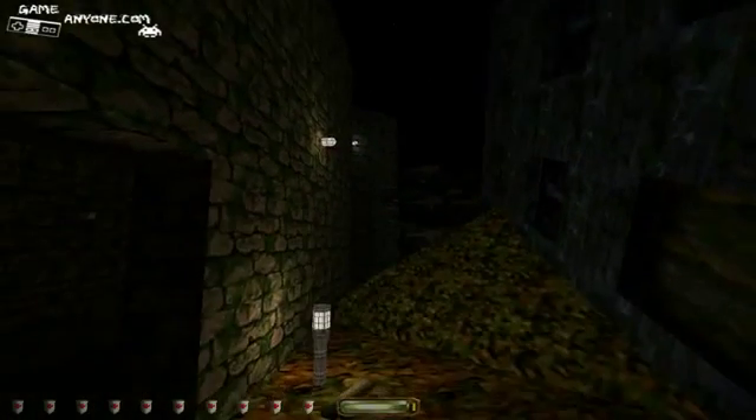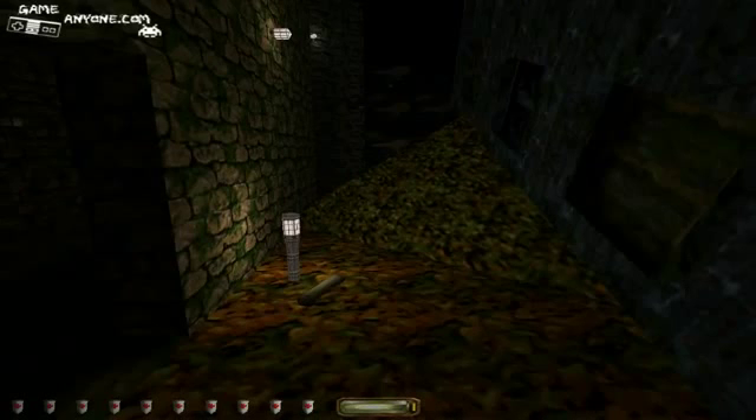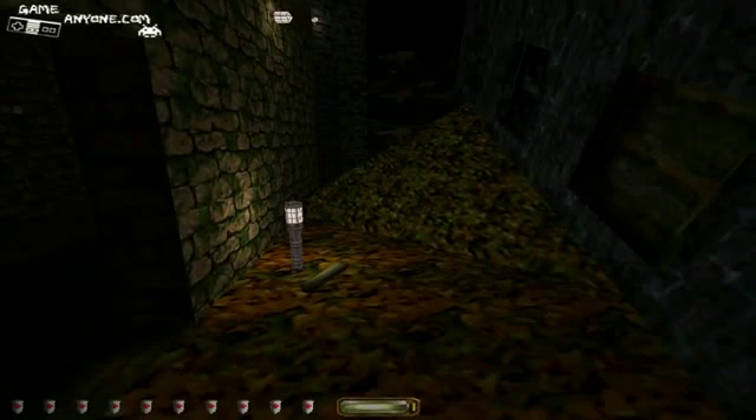I finally got this thing working — it took me a long time. We're gonna get this going. I'm going to check out the objectives here so we can see what they are. I'll read them off for you. This is the Haunted Cathedral. Difficulty is obviously expert. We are looking to find the cathedral, find a way to get inside, and steal the eye.